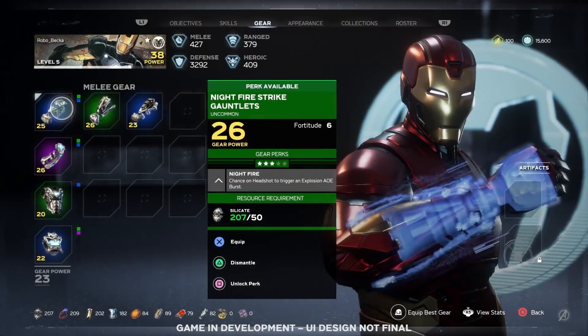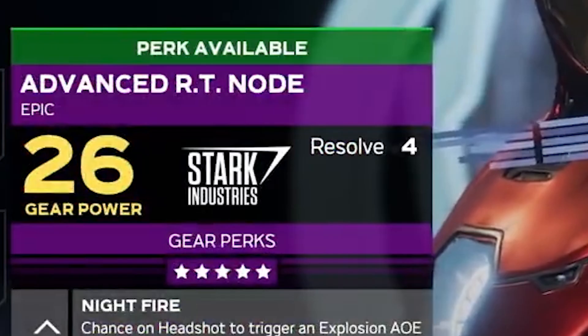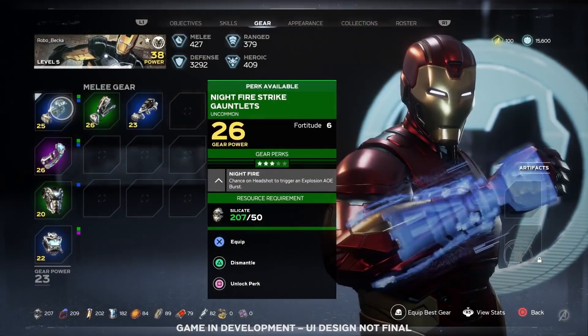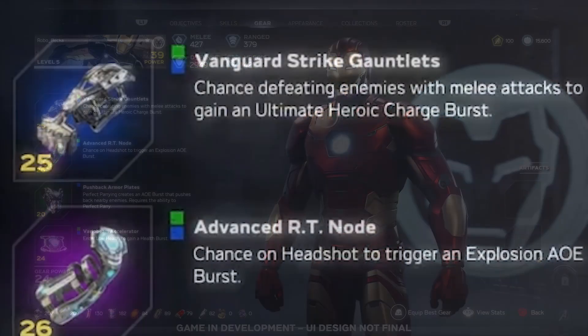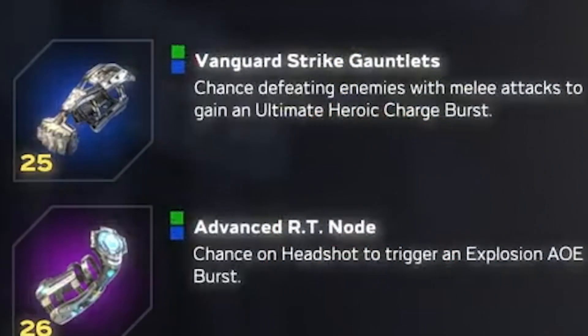This leads me to believe that this was some kind of last-minute edit in the footage, possibly to hide a spoiler or reveal they weren't ready to show. Some gear has different tech companies associated with it, like Stark or Pym, so maybe this one showed something secret. But we do get a look at its associated perk when the menu zooms out. This one is called Vanguard Strike Gauntlets, and its perk reads: 'Chance defeating enemies with melee attacks to gain an ultimate heroic charge burst.' The grammar is a bit weird.